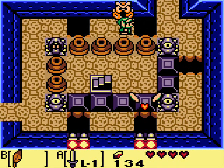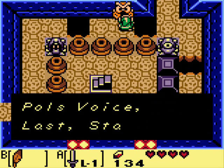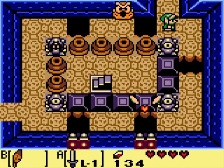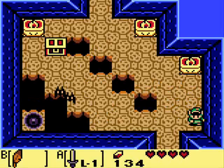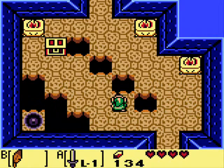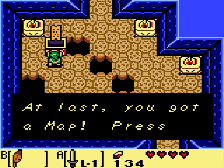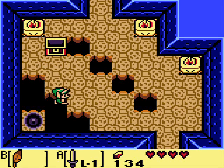We actually want to pay close attention to this Owl statue. First, defeat the Imprisoned Pol's Voice. Last, Stalfos. That might not make any sense for the moment, but trust me, you'll want to keep it fresh in your mind. And here we have a new enemy, the Vacuum Mouth. Vacuum Mouths, as their name suggests, try and suck you in. And we get the map in this chest — that'll help.